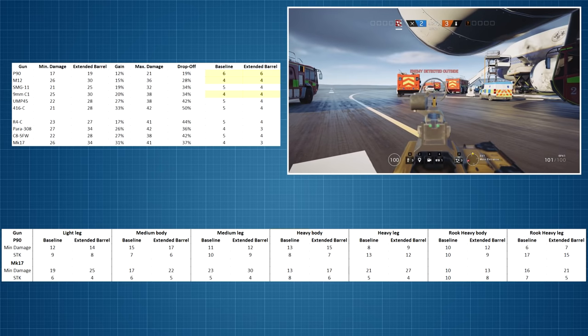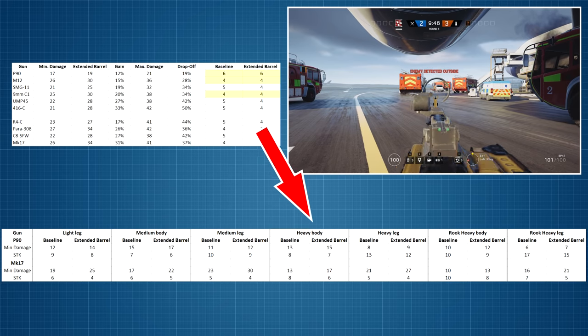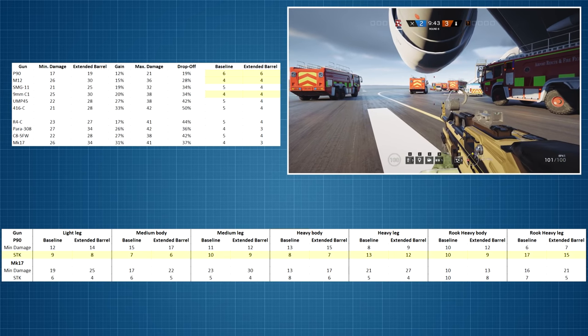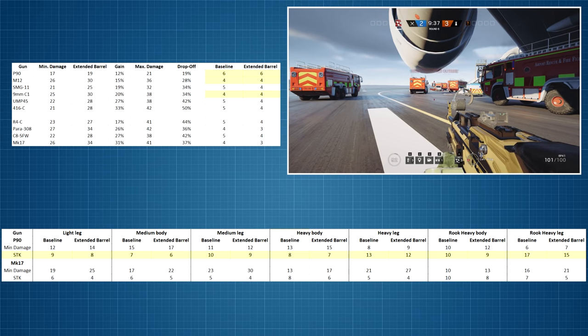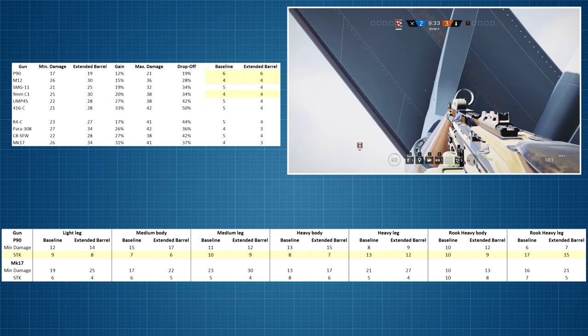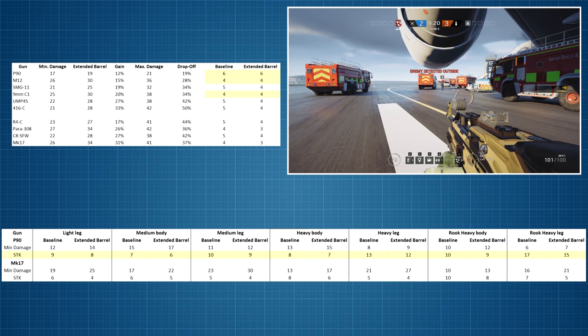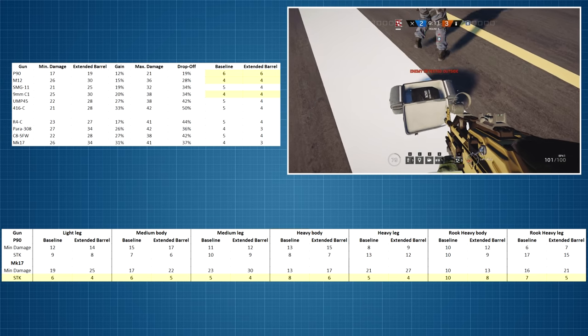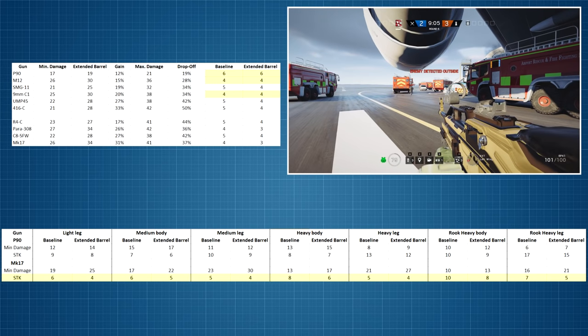Here we have additional data looking at damage ratings against leg shots for light armour and then the same for body and leg for medium, heavy, and heavy reinforced with rook armour. For the P90, the picture looks slightly better — for most scenarios you need one less shot to kill, and for heavy reinforced with rook armour shooting at the leg at maximum distance, you even get a benefit of two less shots to kill. For the Mk17, that weapon already had an advantage of one less shot to kill against light armour body shots, and that advantage carries through the various scenarios, in some cases even going to two shots less to kill.